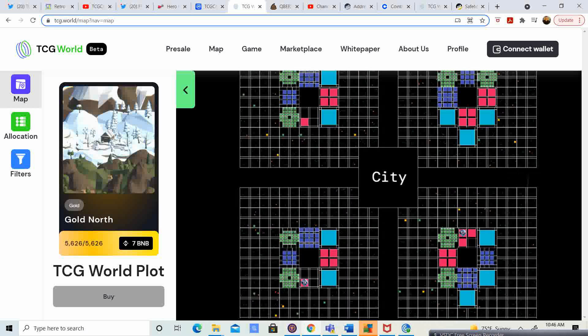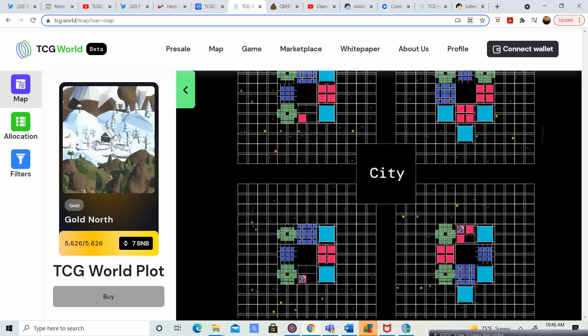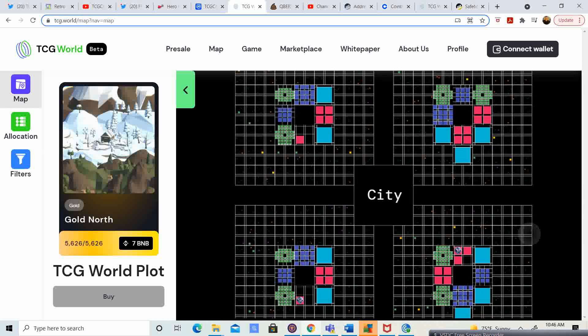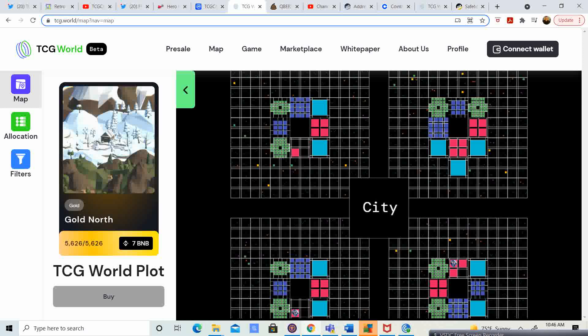You have your city in the middle, Asia at the top left, north at the top right, forest at the bottom left, and east at the bottom right. Don't miss out — make sure you are picking your plot, because just think, it's like the real estate world: location, location, location.